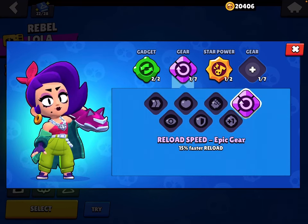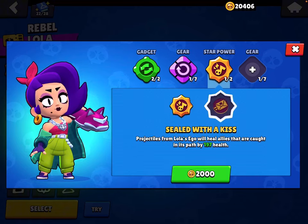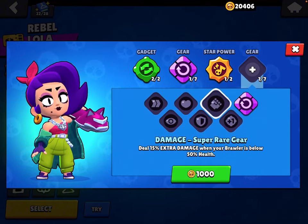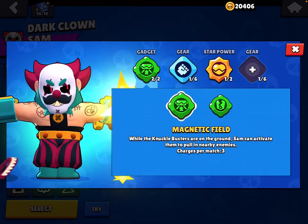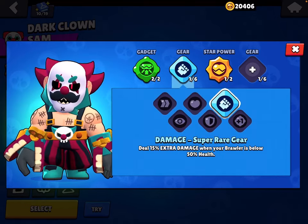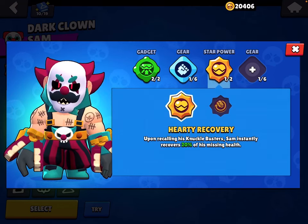Next up is Lola. Stunt Double is the better gadget. Use Reload Speed gear, Improvise, then Damage gear. Magnetic Field is the better gadget — no other option really. Damage gear, Hardy Recovery.